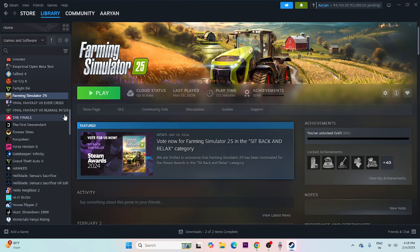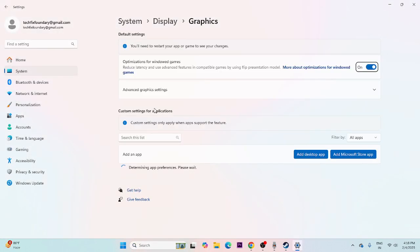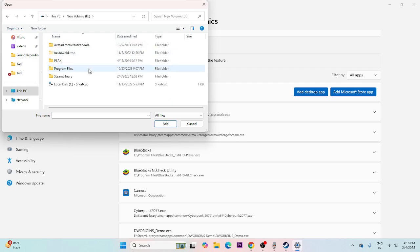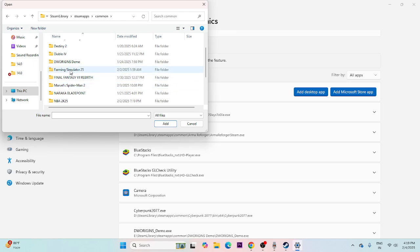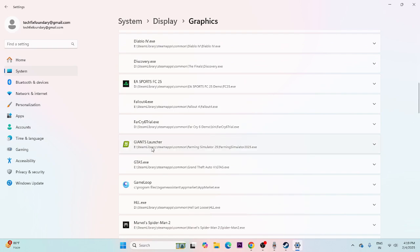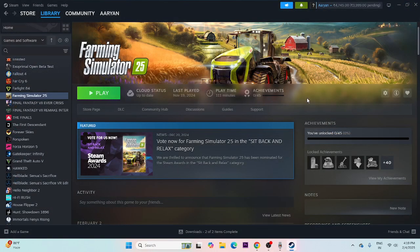Next, run the game on the dedicated graphics card. Search for 'Graphics Settings', click on it, and select 'Desktop App' to add a new app. Navigate to the installation folder — drive E, Steam library, SteamApps, Common — and select the Farming Simulator executable. Once added, click on it, expand the options, and change the preference from 'Let Windows decide' to 'High Performance'. Then save and try launching the game.